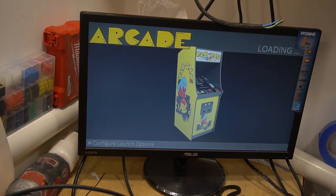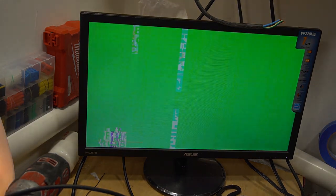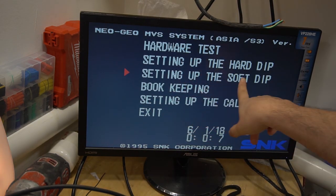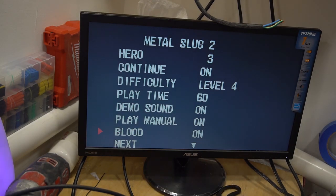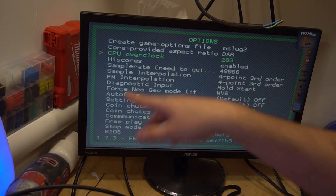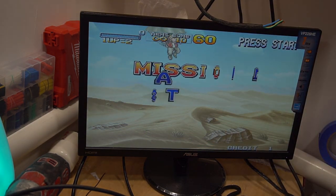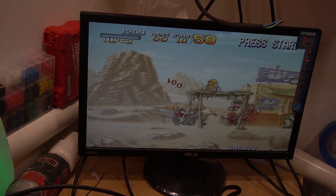We're going to exit out and do Metal Slug 2 just to do it again. I know mine is Final Burn Alpha. Let the game load. First thing we're going to do is the blood mode — hold down player one, brings up the dips, set up soft dip, slot one, go to blood. My blood was already on, meaning I already did this, so we are good to go. We're going to go back, exit. Now I'm also going to bring up my RetroArc menu. We're going to go down to options, then down to CPU overclock. I already had it set. As you can see, blood mode is enabled.